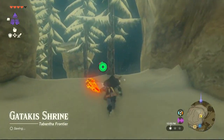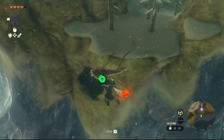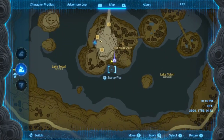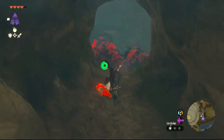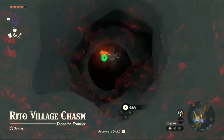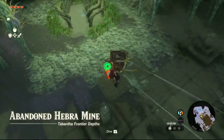You're just going to want to run straight from porting to that shrine. Dive off, and it's hidden here in the cliffside — right about there. And then just dive in. The light route's right over here.